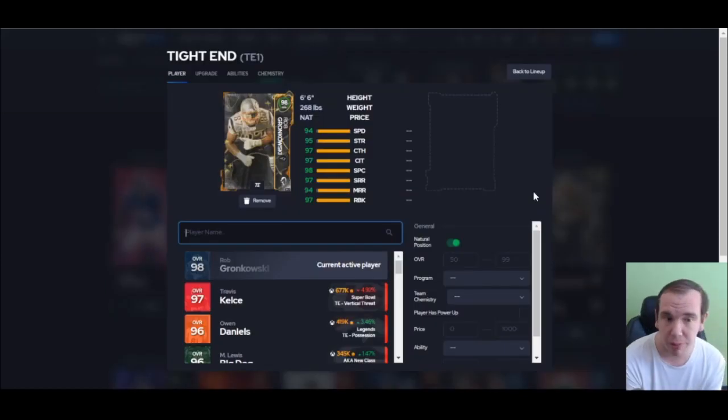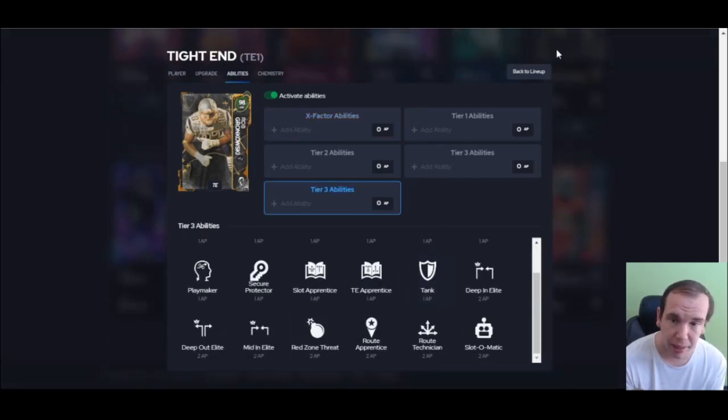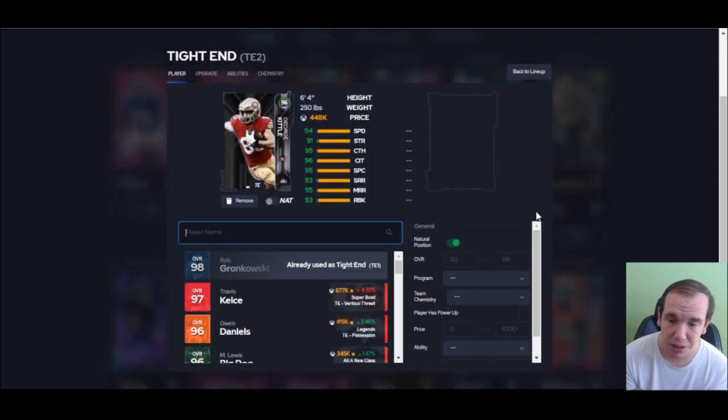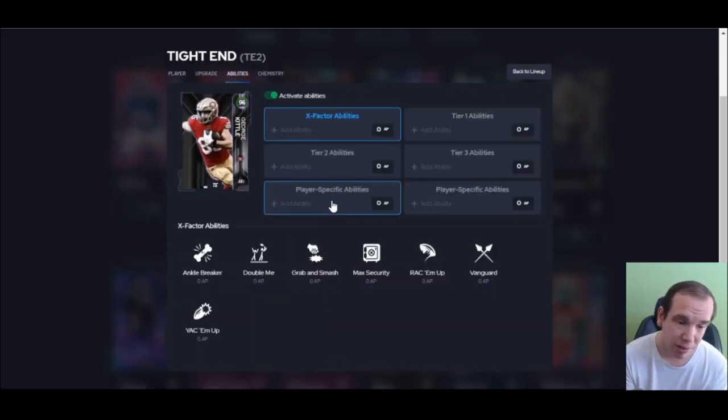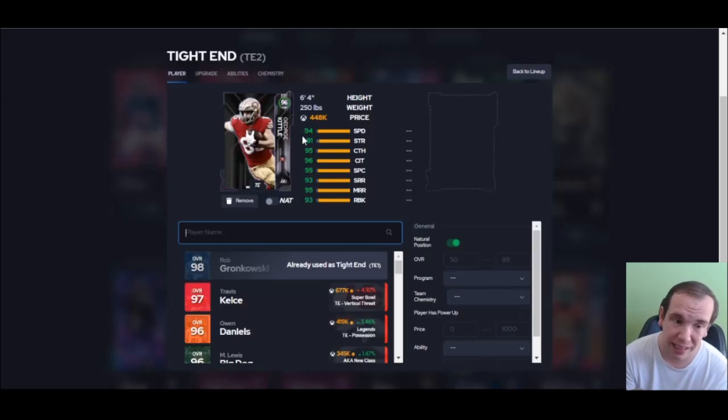If you're not grinding for this Crunk and you don't have him, I don't know what you're doing. Six foot six, 94 speed, he gets two times cams — there's no reason not to get him. Now I want to throw in another tight end because not everybody's going to have him. George Kittle is who I go with — Short Route Elite for zero, he's six four, fast enough, and he can block. That's the difference between him and Travis. Big Dog's a one-trick pony — he's just a blocker. Definitely go get Kittle instead.